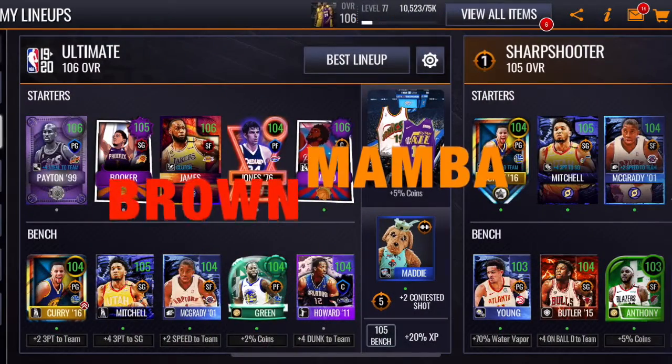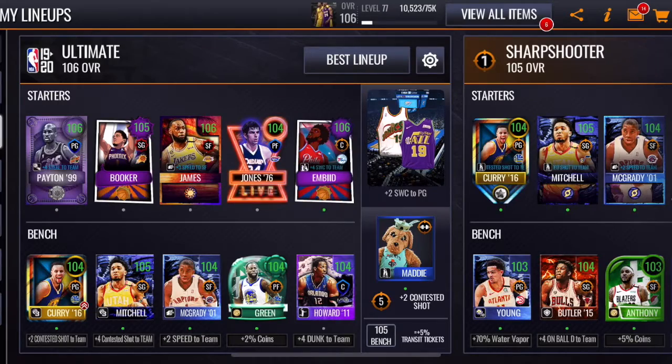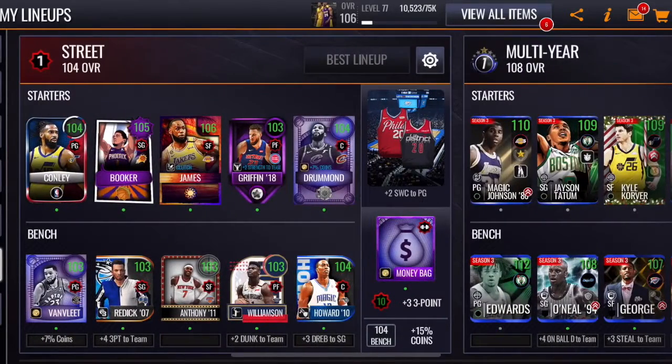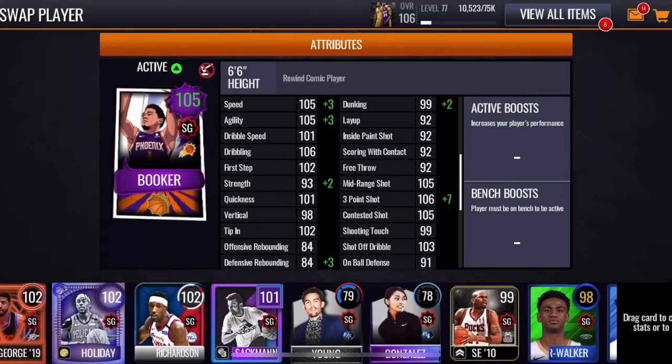Hey, how's it going guys? It's Braum Mobile here, and today we are back on NBA Live Mobile, and in this video I actually wanted to do some gameplay with this card right here — 105 overall, shooting guard for Street Lineup, Devin Booker, D-Book.